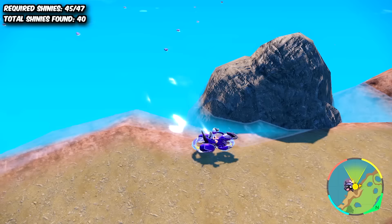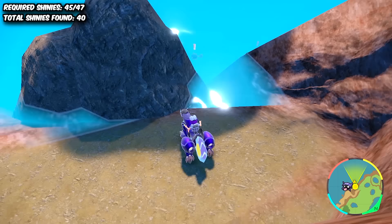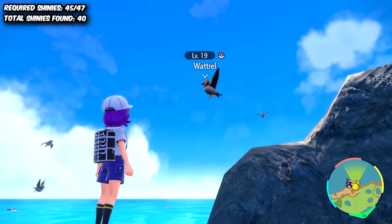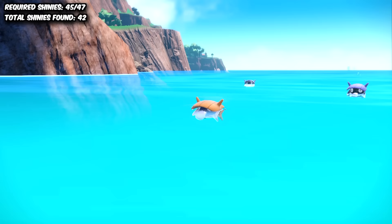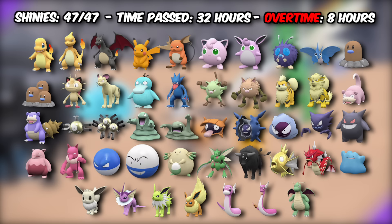Then it was time for our final hunt for the challenge — the hunt for Shellder. I managed to find a good outbreak to spawn him, but the Shiny just didn't want to show up. After nearly two hours of searching, I was only just able to spot a Shiny Wattrel literally because he came close to the camera for a few frames — couldn't have been closer to totally missing him, but he wasn't who I wanted. Fast forward 30 minutes and we found a Shiny Luvdisc — one of my favourite Shinies of all time, so no complaints there. And then we finally found the last wild Shiny we needed. This one is so good, and to finish off the challenge, we evolved him into Cloyster.